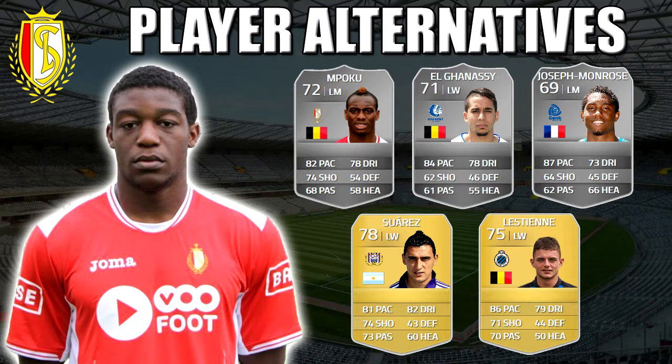We've also got a few alternatives to Majangi Beer in the Pro League. On the left we've got Mpoku, El Ganassi, Josef Monroes, Suarez, and Lestien — all of which can be got for under a thousand, even under 500 coins for a few of them. My personal recommendations out of those would be Mpoku and Suarez as my favourites.